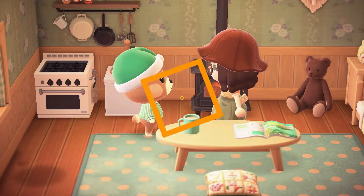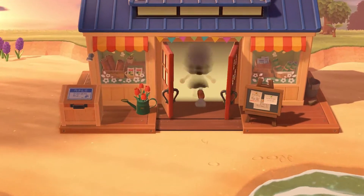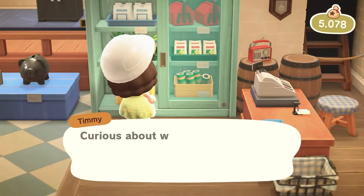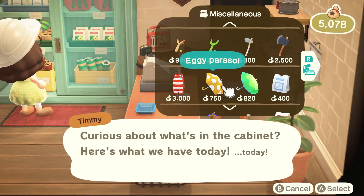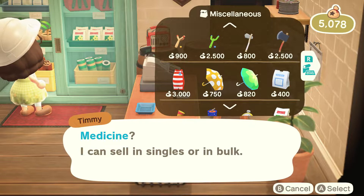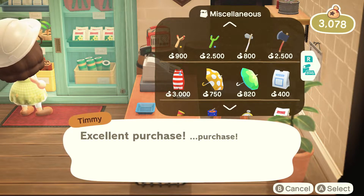It is very easy to get the medicine. There are two different options. You can buy it from Nook's Cranny. The medicine that helps the villagers is also the same medicine that can help us when we get stung by wasps. You can get it from Nook's Cranny for $400 for a single, or $2,000 for a pack of five.